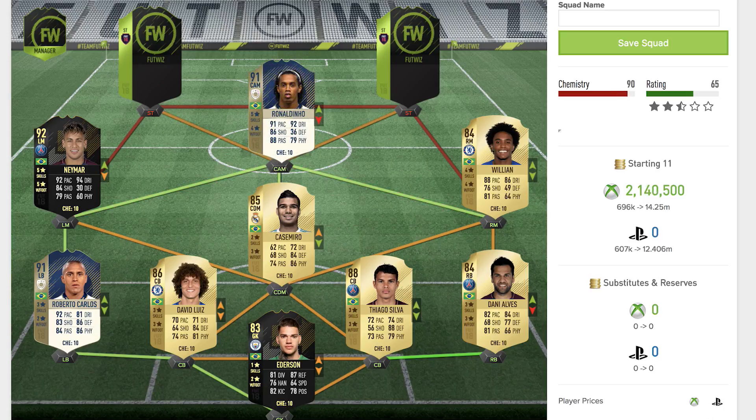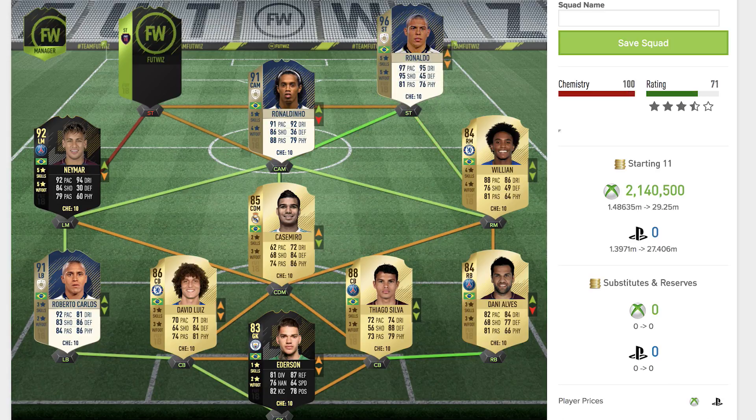Moving up to the center attacking mid, it's Ronaldinho. This is not his highest rated icon card — to build the best possible squad we needed his second highest, the 91 rated one. His 94 rated card would go where Neymar is, but this 91 rated card is the one everybody actually wants because it's a CAM with fantastic pace. Five star skill moves, four star weak foot, 91 pace, 92 dribbling, 84 shooting, 88 passing, and 79 physical — an absolutely incredible all-round card.